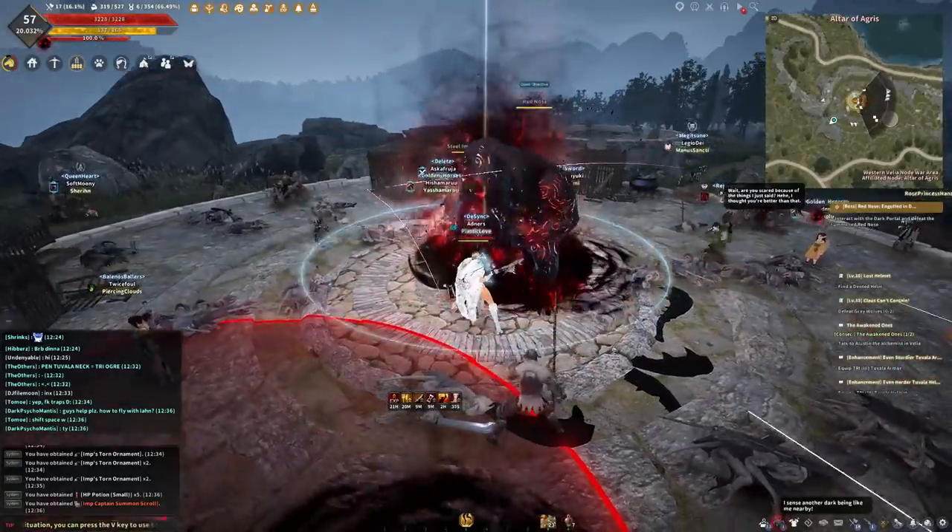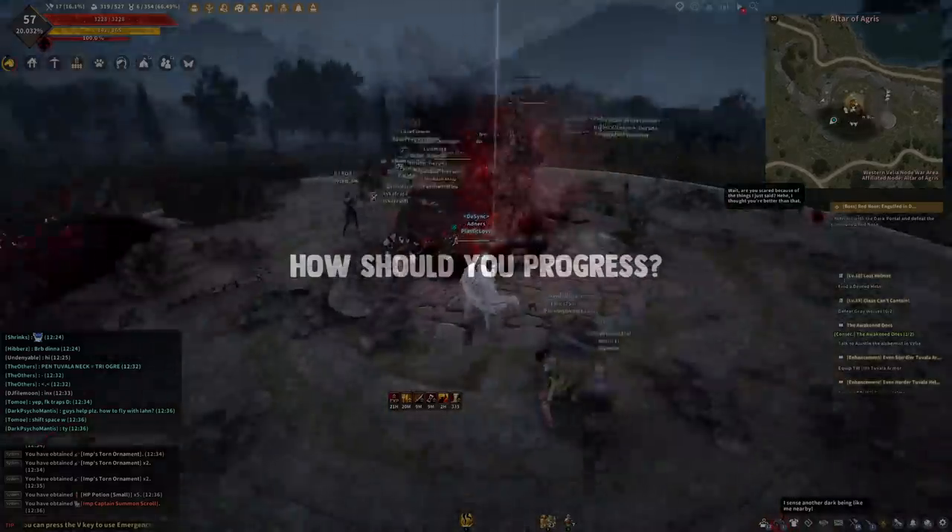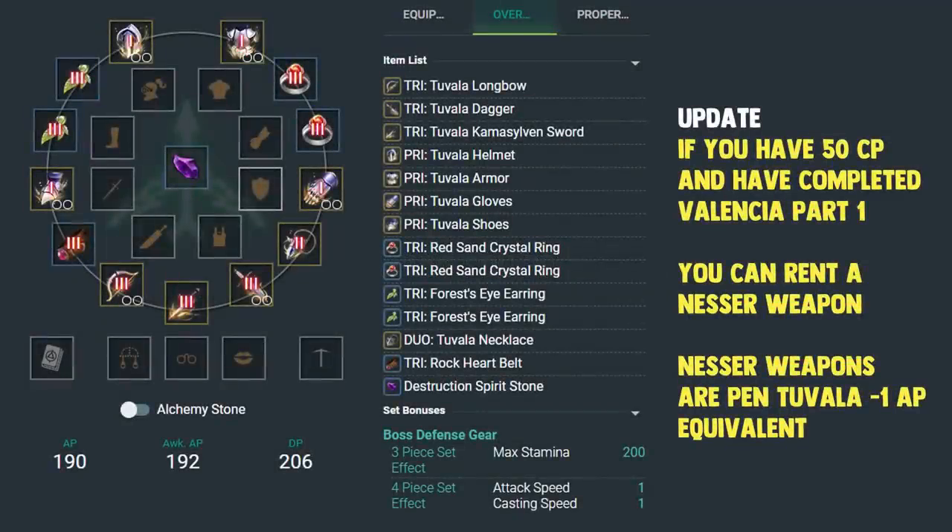The first thing you want to do is really focus on enhancing the main hand weapon. If you choose a succession path, focus on the main hand weapon first. If you choose the Awakening path, focus on the Awakening weapon first. Awakening usually requires lower skill points so it's up to you. The reason we focus on weapons first is because AP allows us to grind faster — grinding faster means more XP, more money, more items. That's what you want.